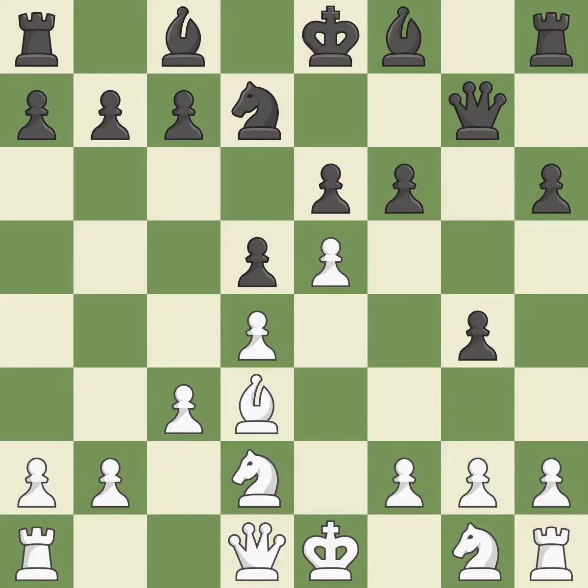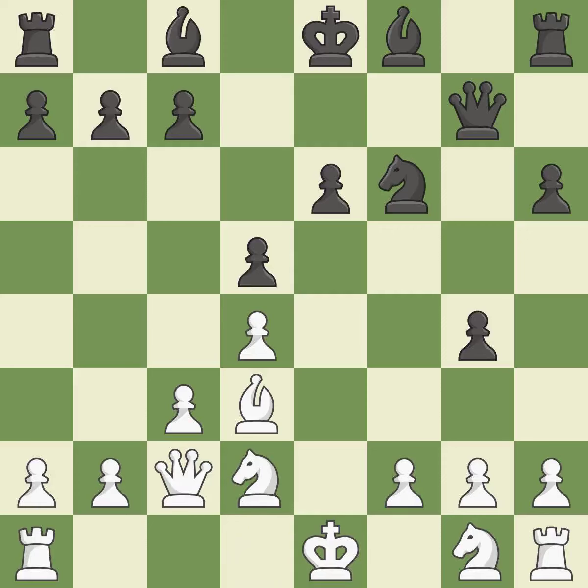This is the only good move. It maintains the balance in material with a good trade. Recaptures — it is ideal. By doing this, a queen moves off of its beginning square and into the action. There were worse moves but also something much better. It is an inaccuracy.